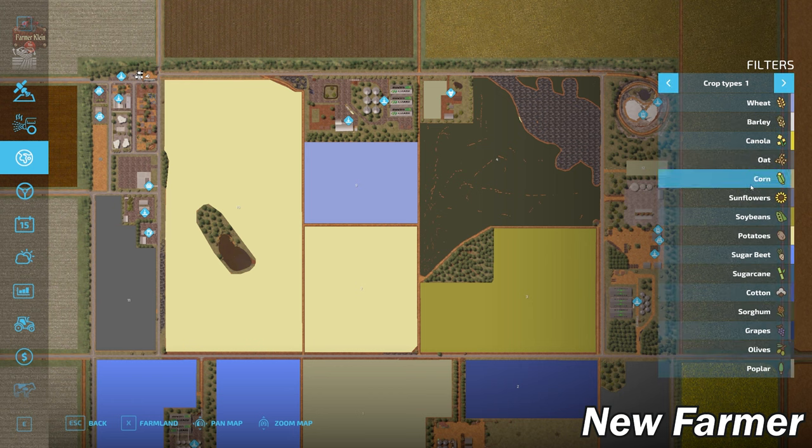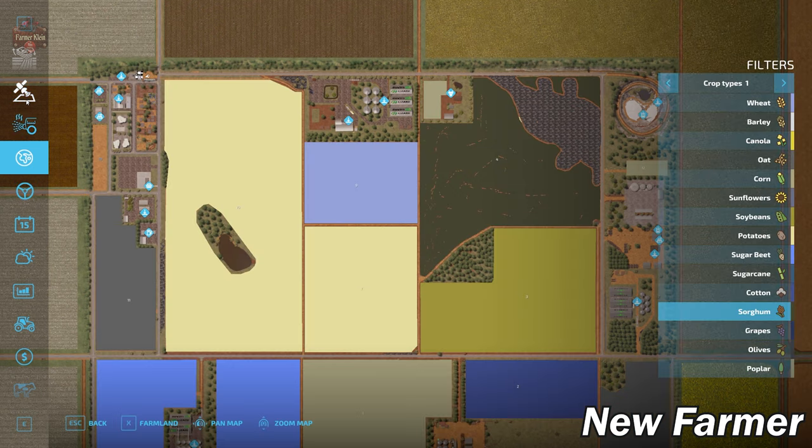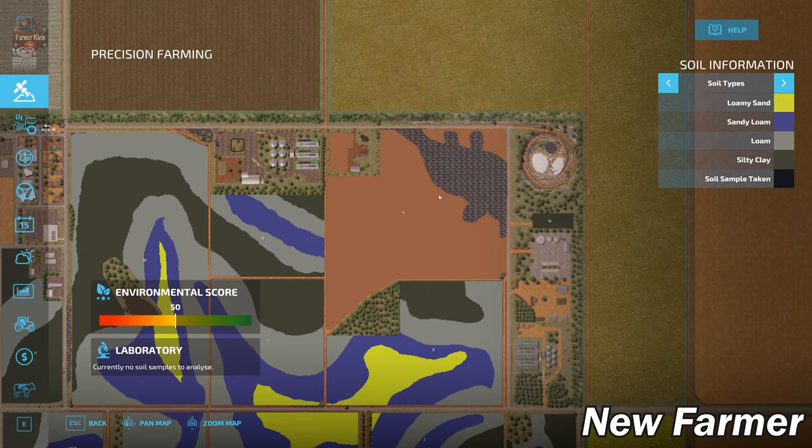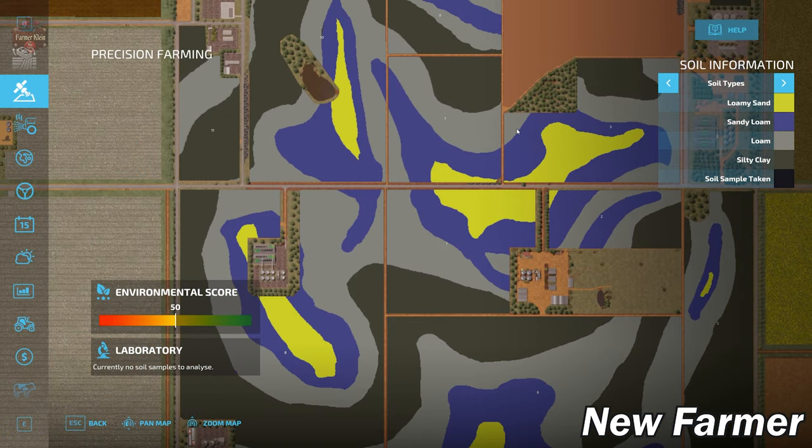Oddly, field four is not showing what's underneath it on the soil map. Field four is a viable field loaded up with sorghum, but it's not properly defined with respect to the soil map. We also don't have soil listed for field 13, which is a field we own at the start. All other fields on the map do have soil defined.